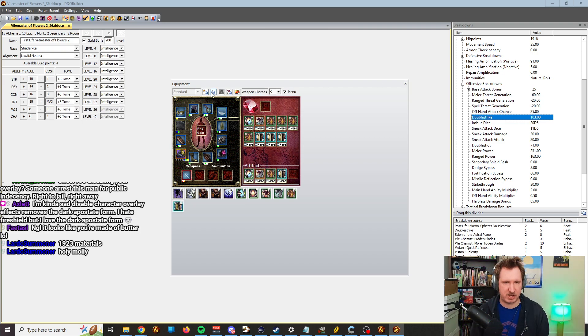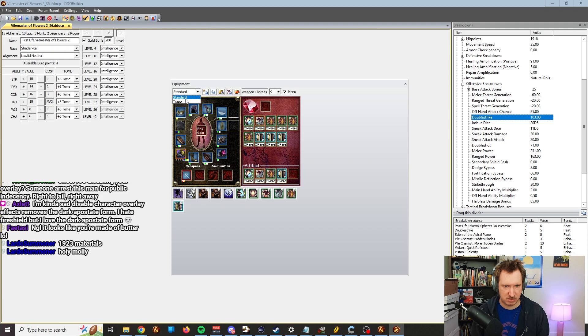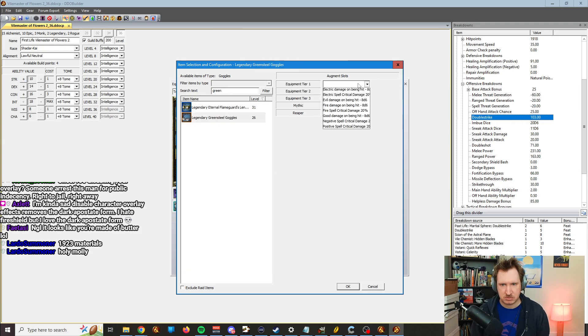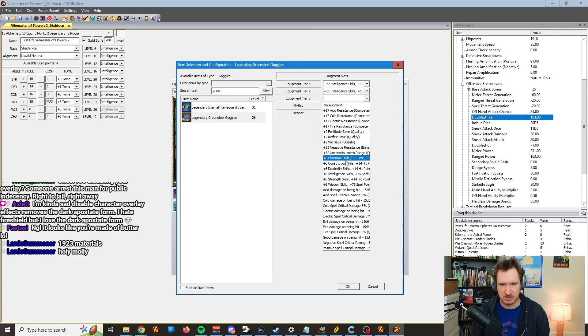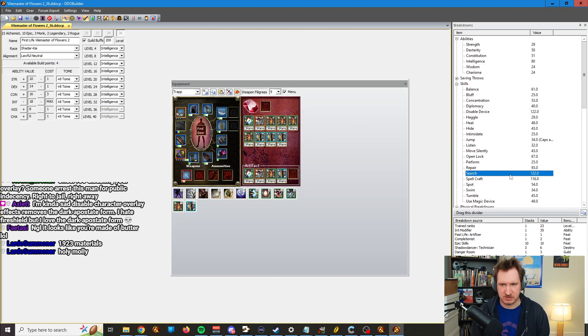Let's say I want to make a new gear set real quick. If I press this button here, it'll make a new gear set. If I want to copy this gear set and make a slight tweak — say I want to include trapping — I click Copy, and I click Paste, and I go Trap. Now I have two gear sets that I can flip between. On the Trap gear set, I can replace my goggles with Legendary Green Steel with Intelligence Skills. Now I have my trapping set, which is just slightly different. I can see I have 122 disable, 122 search.